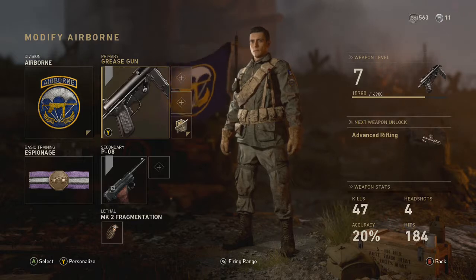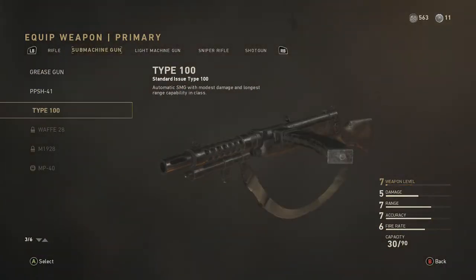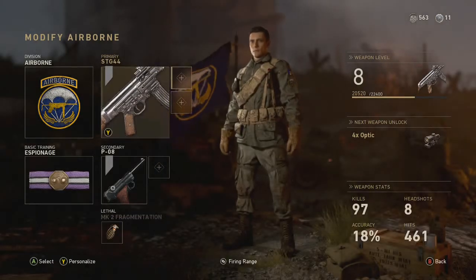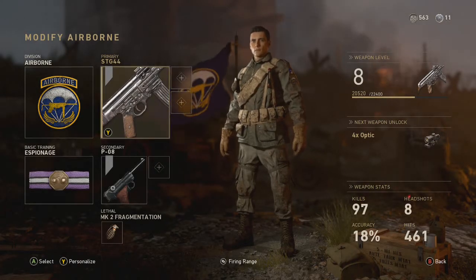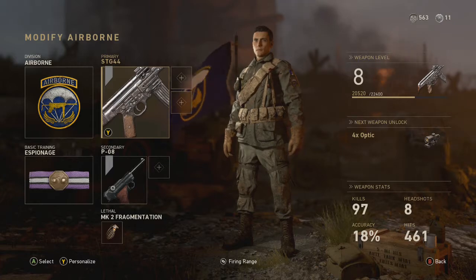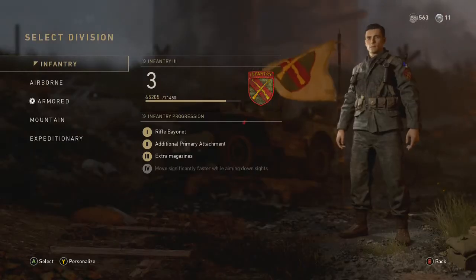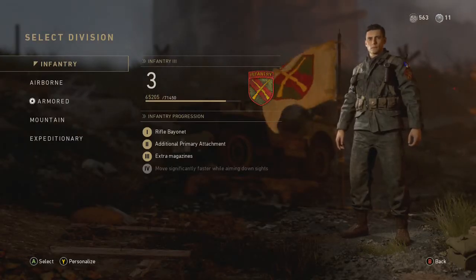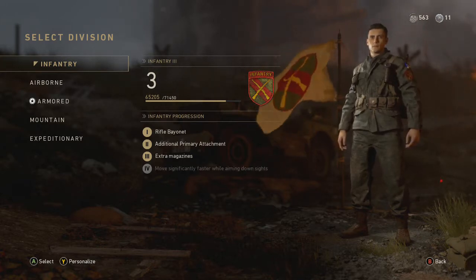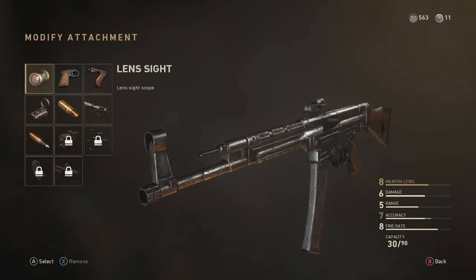Let's jump into the class setup. The first weapon we're going to do is the STG-44 — I absolutely love this gun, it's probably my favorite in Call of Duty: World War II so far. For this class, obviously the STG-44 is our primary. For division we're going to go Infantry — this pairs it with a rifle, so we get ourselves a bayonet, which is helpful in short range, and we get an additional primary attachment, which is super helpful.